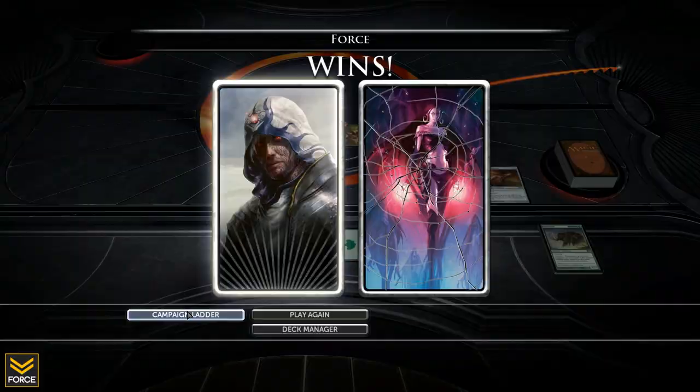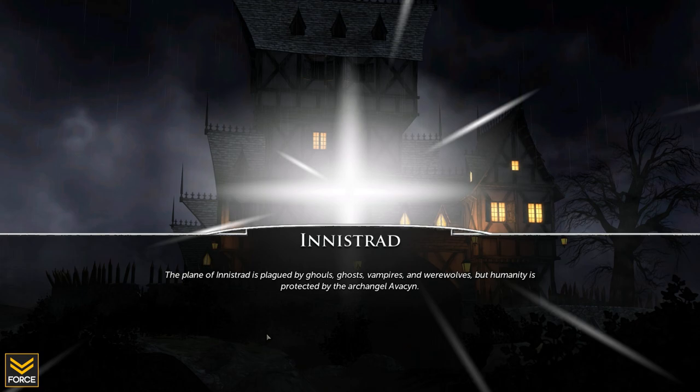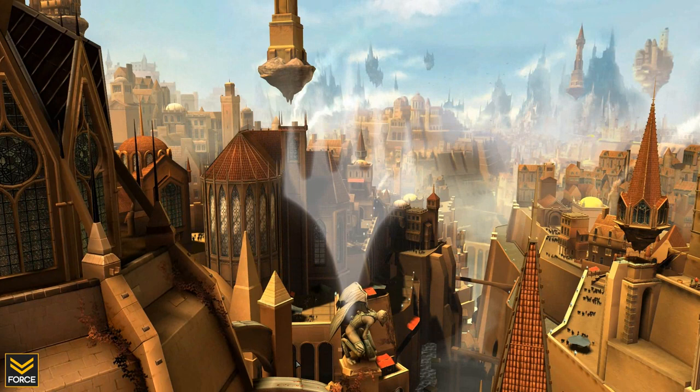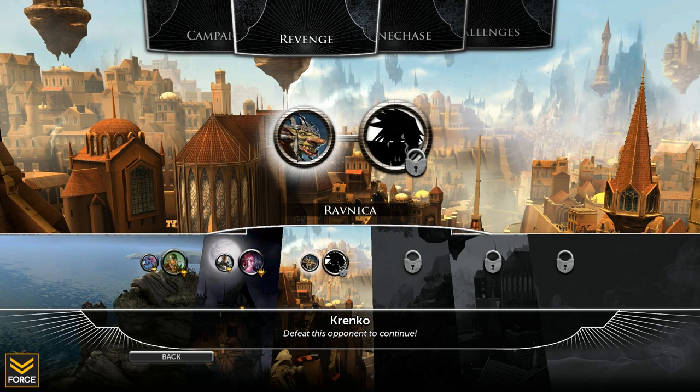I'm pretty happy with that victory. Now it looks like Ravnica is next. So Ravnica is the next set, and the first deck is a goblin deck — Krenko. Krenko the goblin.